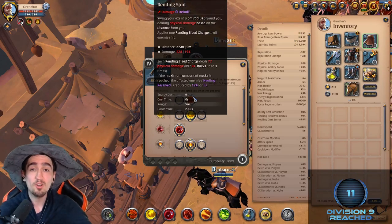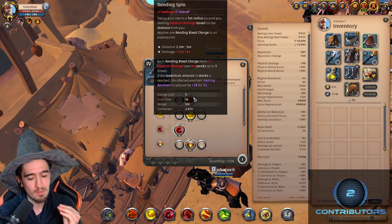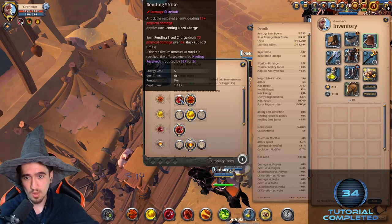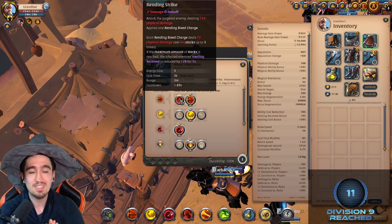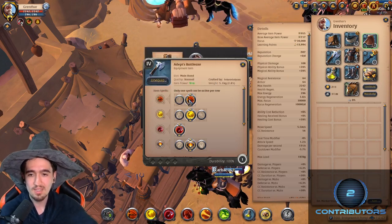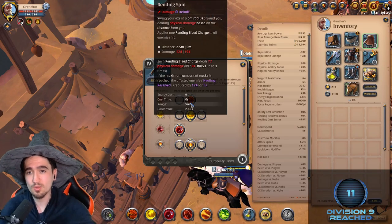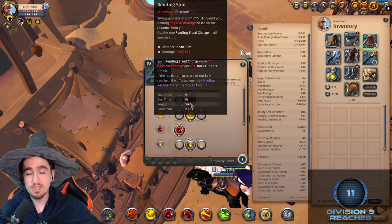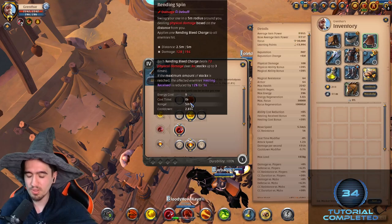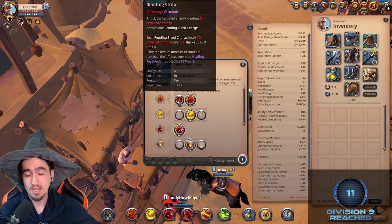Axes in general are amazing against healers because of this - if you have the max amount of stacks, three stacks, they just get much less healing. For PvP you want to swap to the other Q because it's much easier to hit and you get it much faster - it's on a 1.8 second cooldown versus 2.8 seconds. It's a much better option for 1v1s and boss fights. For a solo dungeon, use the PvE Q on trash mobs and swap to the PvP Q for boss fights.